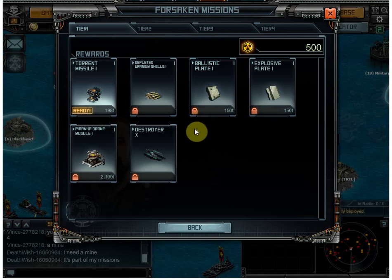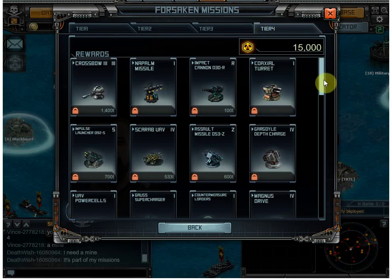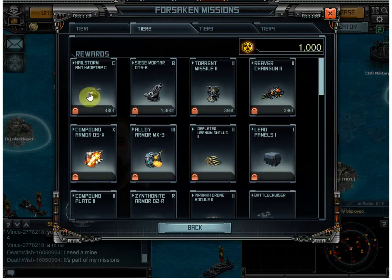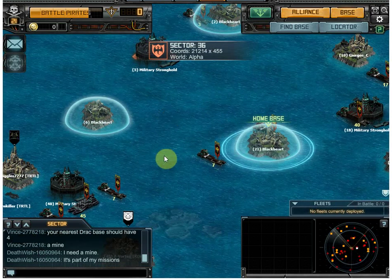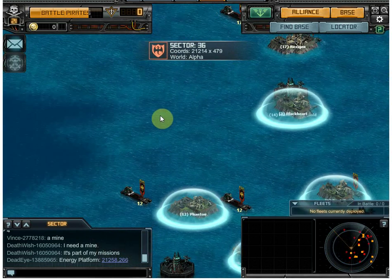Most people talk a lot about the monthly events, but until you get bigger the weekly events are what you really care about. These forsaken missions — you really want to get to the point where you can get to tier four before caring much about the monthly events. There are ships, guns, and base guns in here. The forsaken mission runs three days starting on Wednesday, so don't start it less than three days before it ends.